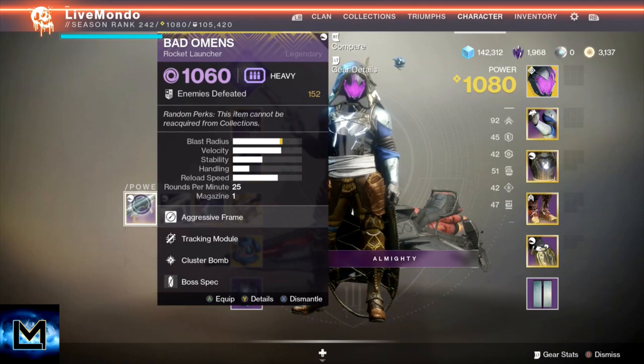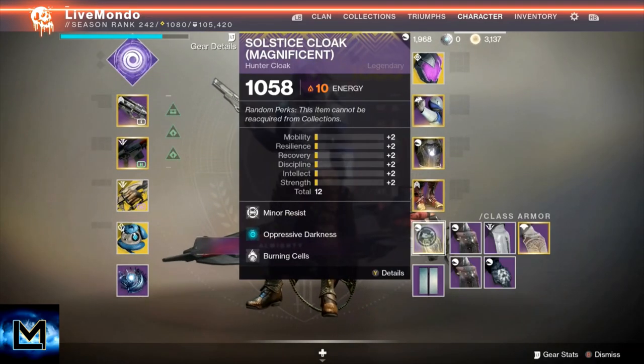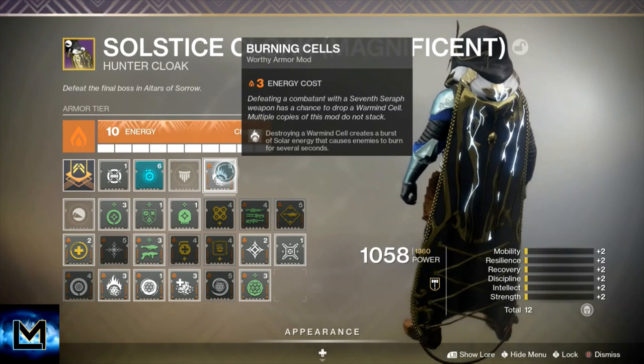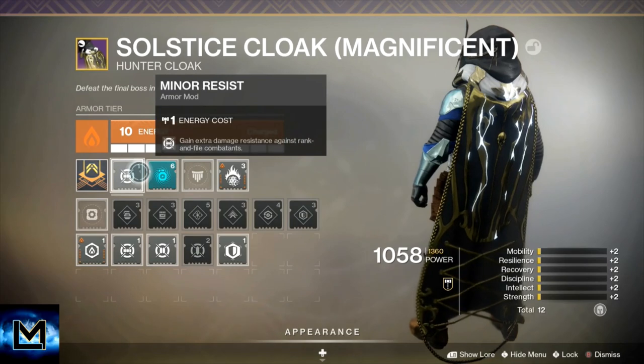I'm running Anarchy, but the strategy that I originally produced I was using Bad Omens. Both will do the same job here, so you can use a rocket launcher. You can see I'm running a Warmind build. We've got Burning Cells, obviously Oppressive Darkness, and Minor Resist.